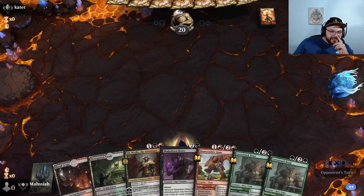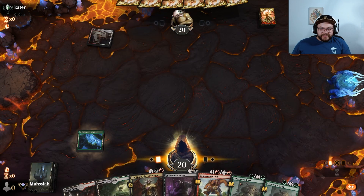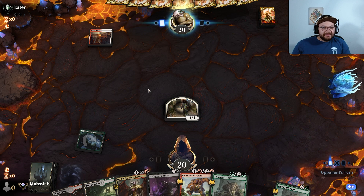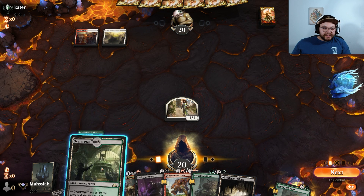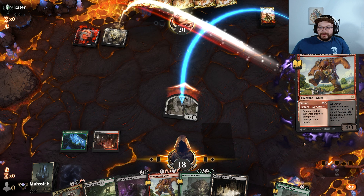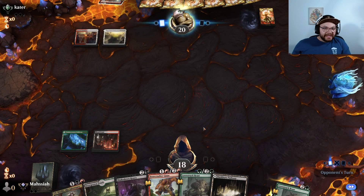Here we are with the Jund Fight Rigging deck. I'm going to keep this hand. I can go turn one Heart's Desire, hold up Stomp for turn two. That was a nice draw because now I don't have to pay two life. Go ahead and play Heart's Desire, pass the turn to them. Let's see what they've got — Boros, maybe the Feather deck, maybe some sort of Jeskai deck. I'm expecting Feather though. I'm going to pay 2 life, slay for one, pass the turn. Bone Pressure Giant kills my Heart's Desire — fair enough.